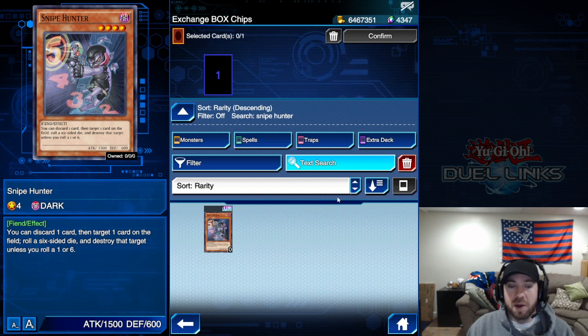For example, in a Blue Eyes White Dragon deck with White Stone of the Ancients, you want to get that card from your hand to the graveyard to activate its effect and bring out a Blue Eyes. Snipe Hunter works really nicely there.